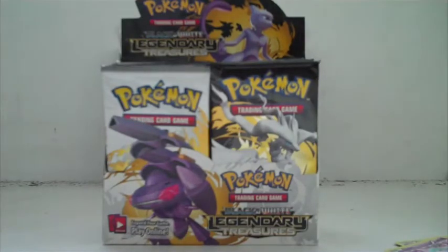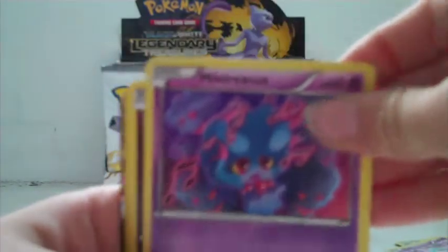Okay, next pack. I did the card trick. Got a Gible, Swadloon, Magikarp. Oh, I saw a shiny-looking pack. Mr. Mime — trying to hide that one. Gible, Garbodor, and Black Kyurem EX!